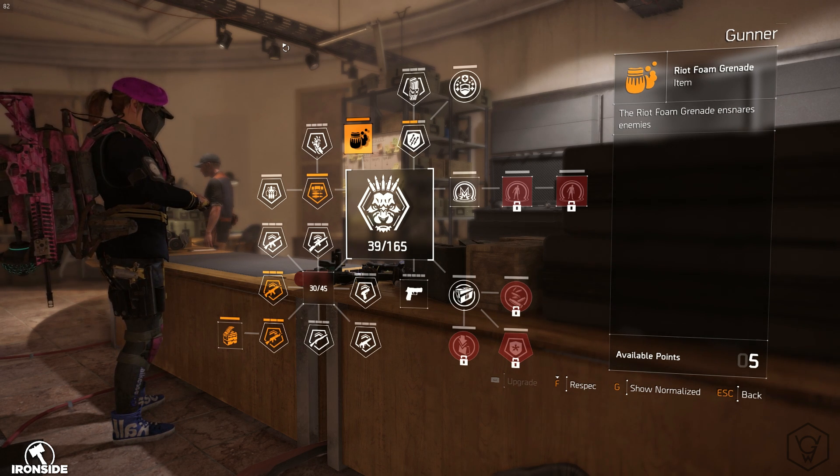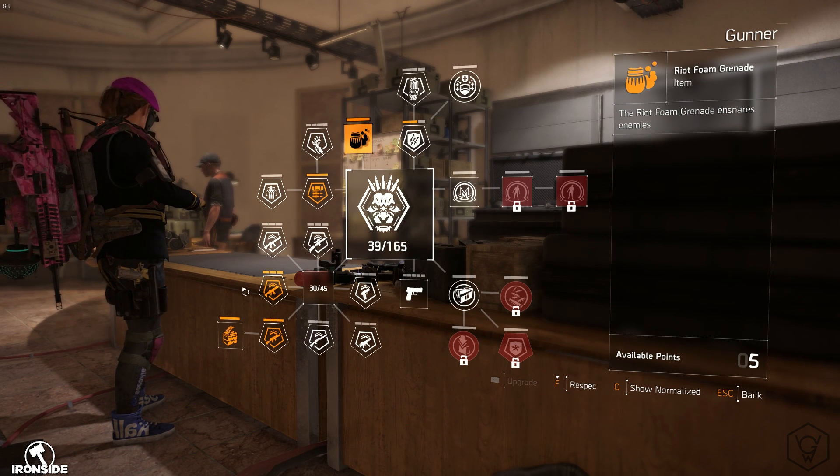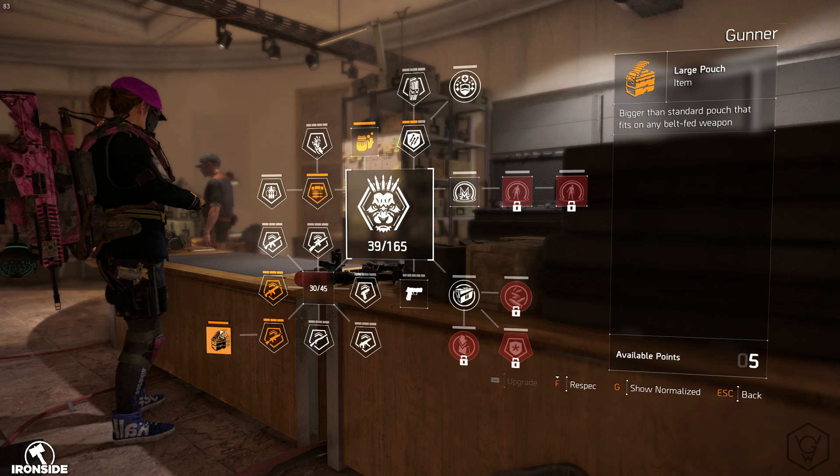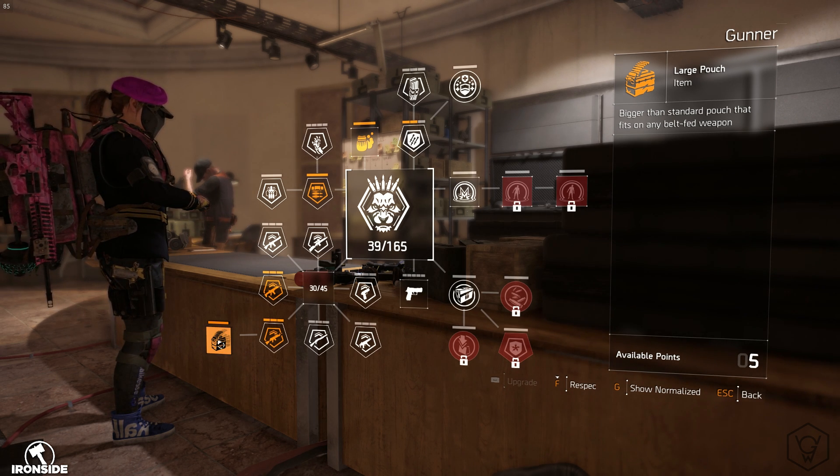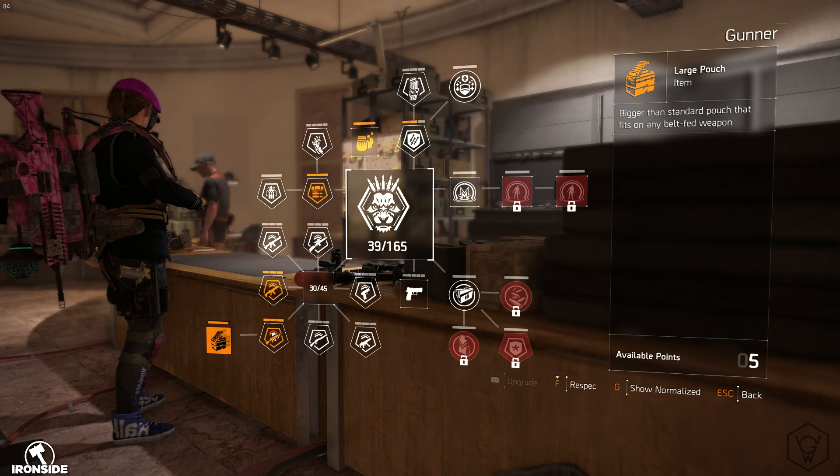I think Gunner is going to be the best tree so far for builds, just because of this right here — the large pouch. This gives you 50 extra bullets in your light machine gun, and that is actually amazing.